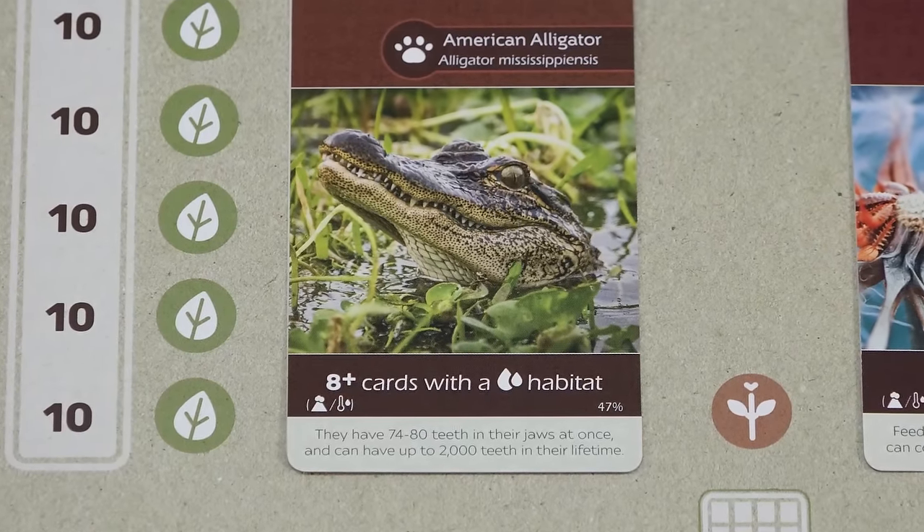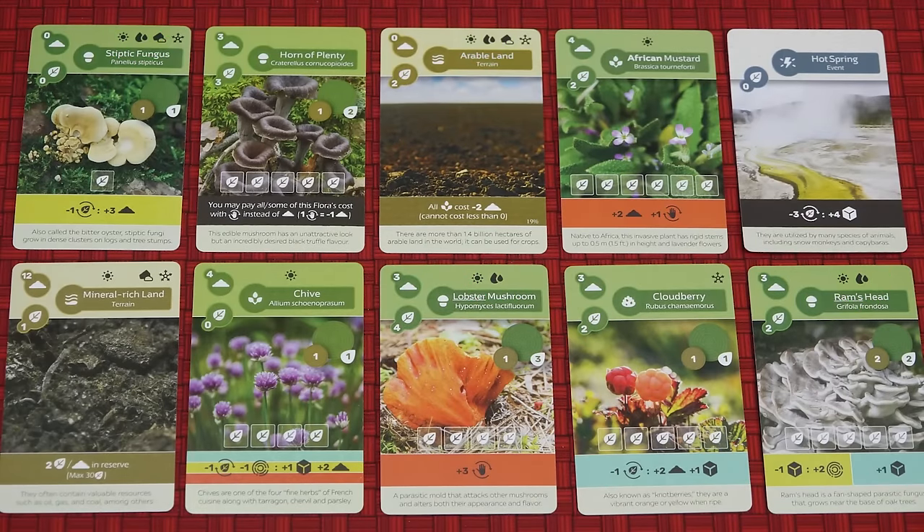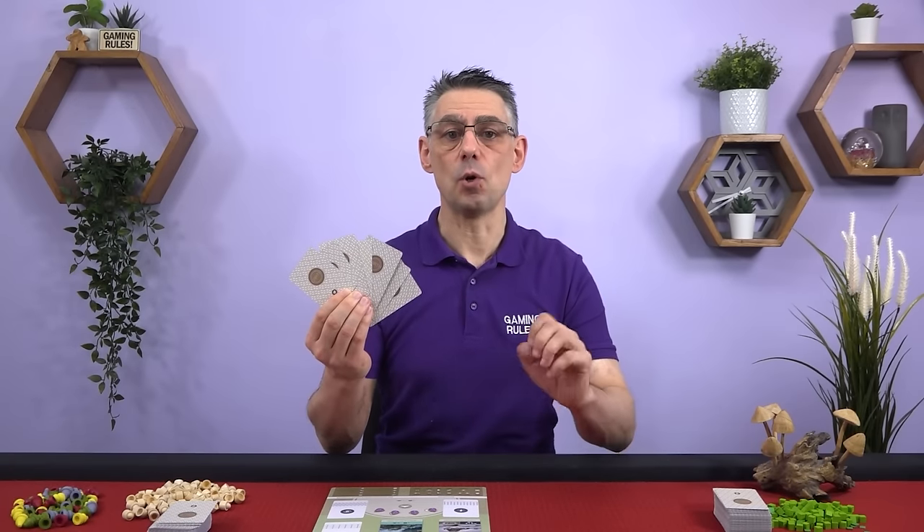For example, if one of the fauna cards is about playing cards with the wet habitat, you might want to keep cards that have the wet habitat on them. But for your first game don't worry too much about it. The more you play, the more you'll get to know the cards and you'll have a better idea of which ones to keep.